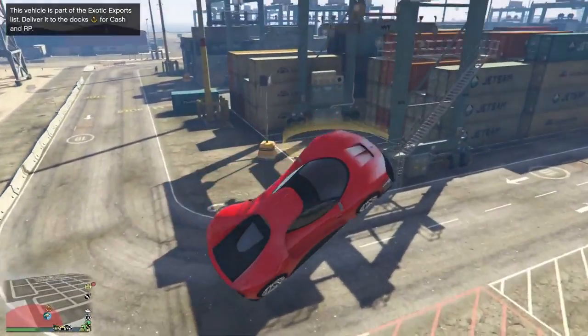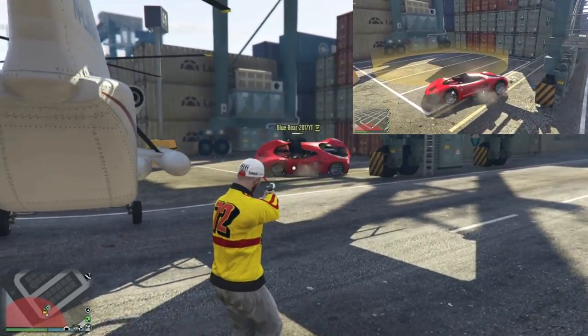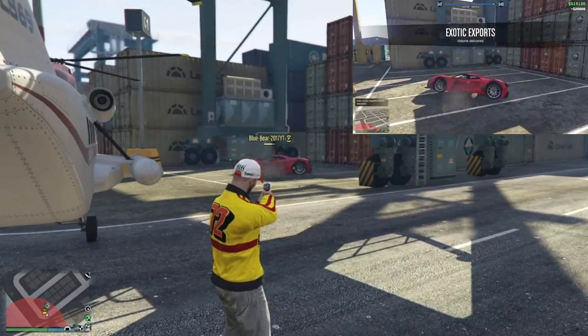The Cargo Bob then drops the car under the drop-off location and shoots it with the Oppressor until the car is inside the big yellow circle and is now exported.